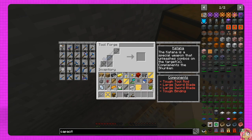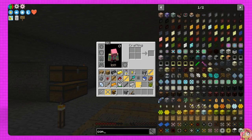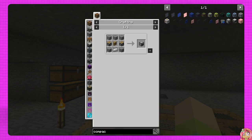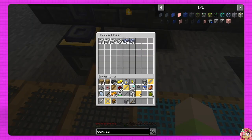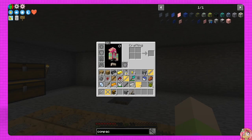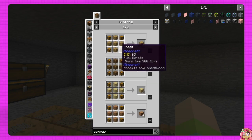Before we do anything else, let's make these back into redstone. I want to see what we need for compacting drawers real quick because that is definitely what we want to get going for the ingots and stuff. We need a drawer, iron, stone, and pistons — pistons are super easy. We've got iron, we've got redstone. Let's get a bit more iron, just in case. We'll do regular drawers. Let's go ahead and make some chests.